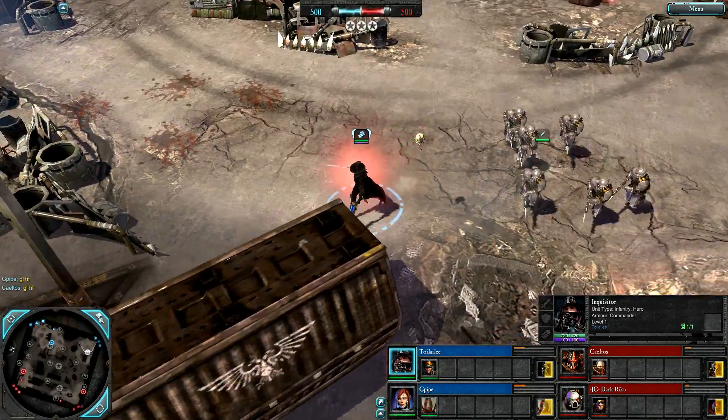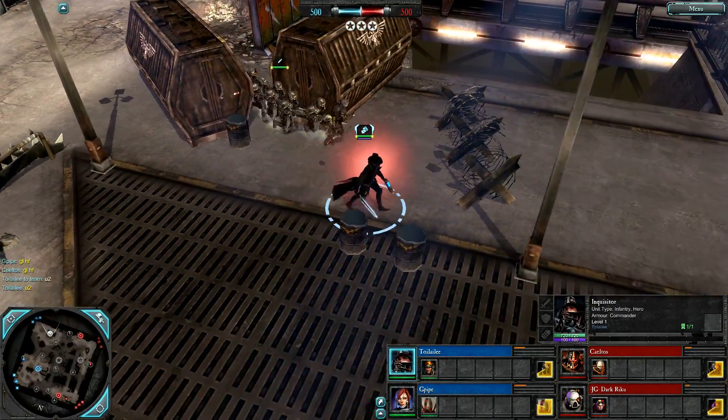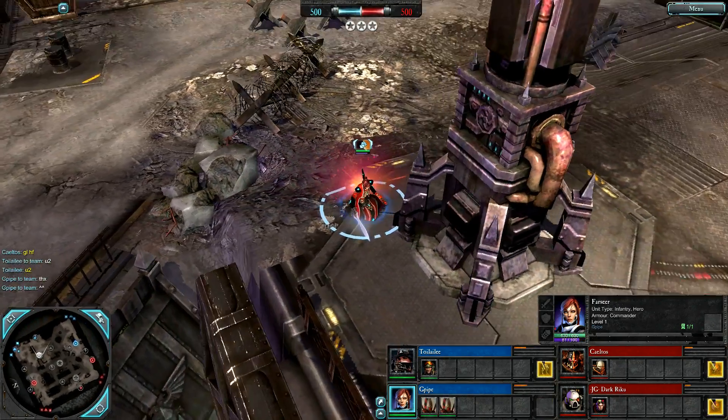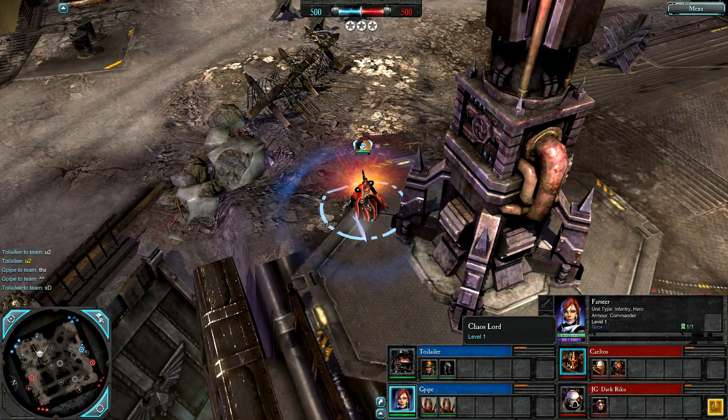Blue Team: we have Twilali as an Inquisitor offensive commander — fights melee to start off, gets ranged weapons, lots of crowd control and a little bit of support. Alongside G-Pipe as an Eldar Farseer support commander, who fights melee and has Lead the Team.